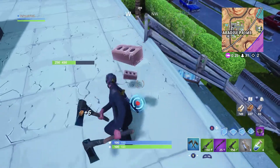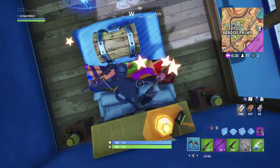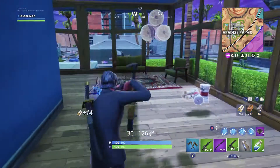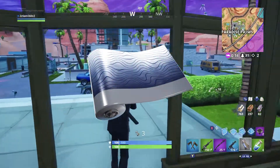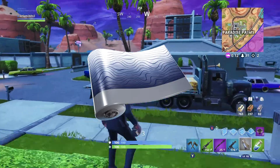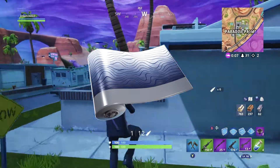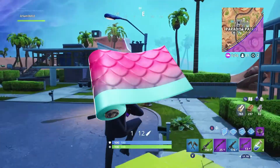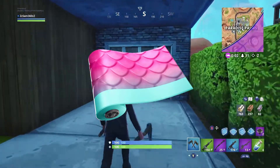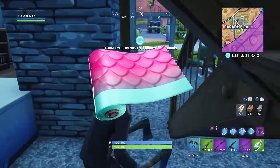Now that we've looked at all the new emotes in game, we're going to move straight on to the wraps. The first one is a rare wrap called Ripple, which looks like a water type look — you know, when the waves are rippling. After that we have another rare wrap called Slippery, which is kind of pink dragon scales. It looks quite cool, though I'm not sure how it will look on weapons — it might look a bit too much.